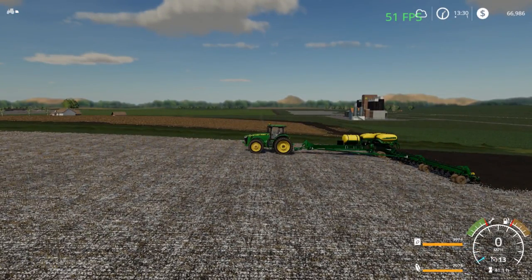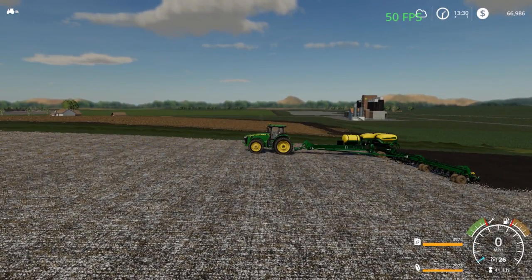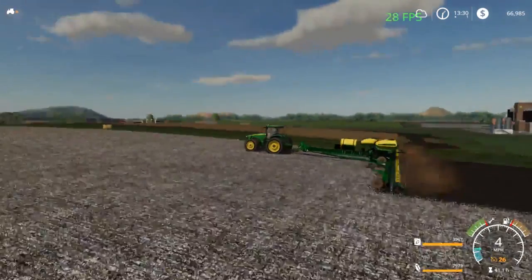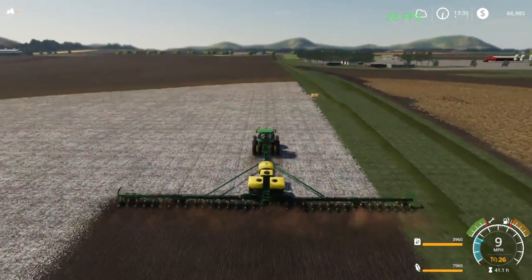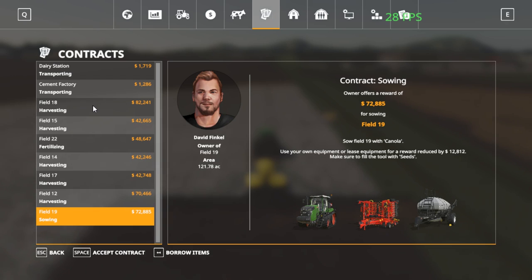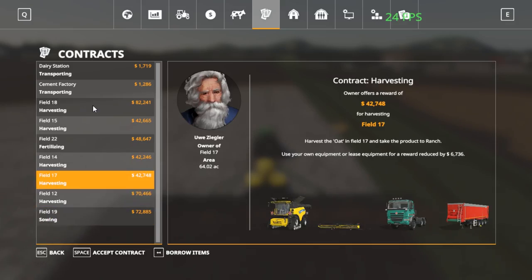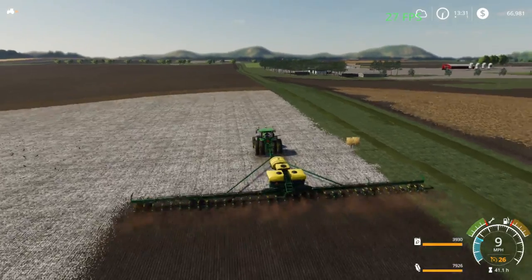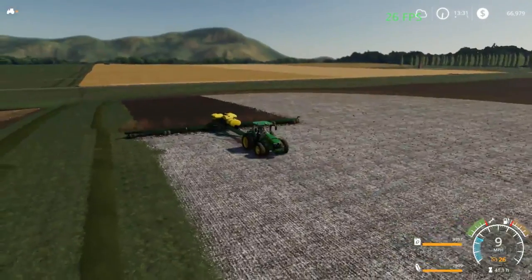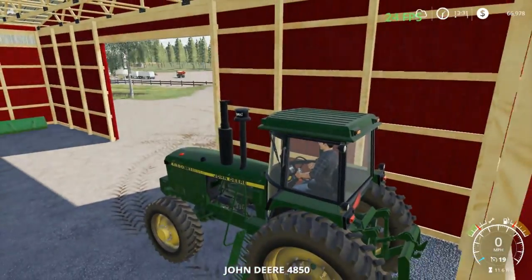Bump that up to 10 and 11. Now we can drop it in the ground, kick it on, hire that worker out, and he should basically plant till he's out of fertilizer - that's usually what happens. We do have some more missions to do up at the top of the map. Looks like they're all harvesting right now. He'll plant that at about nine miles an hour all the way to corn.